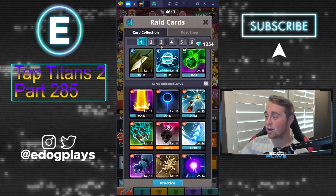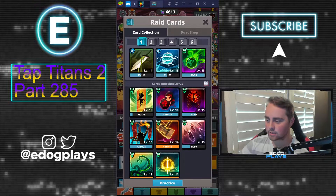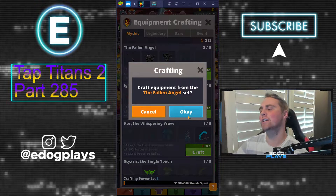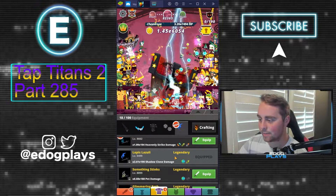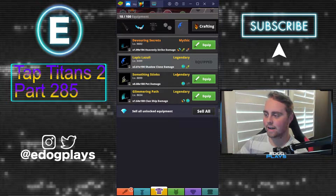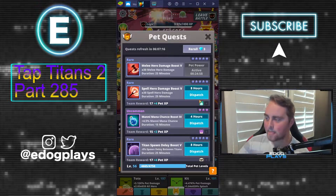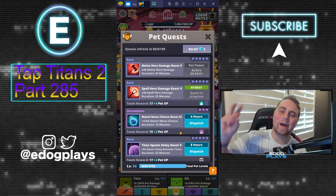Let's speed through this and take a look at the equipment pieces — they're all commons. We got one clanship piece but we'll go ahead and sell all of those. Looking at raid cards, I'm really close on a Totem upgrade which is awesome. We've got 212 crafting shards — we're going to craft the second-to-last piece for Fallen Angel and got the Sword which is Heavenly Strike damage, honestly useless to me. My passives just aren't good enough for Heavenly Strike build. But with that, I hope you guys enjoyed today's video — smash the like button, subscribe so you don't miss any daily content, and I'll catch you guys in tomorrow's video. Peace out!